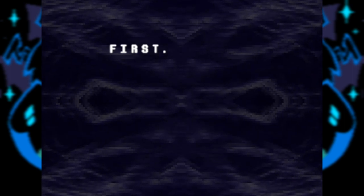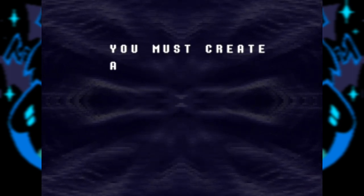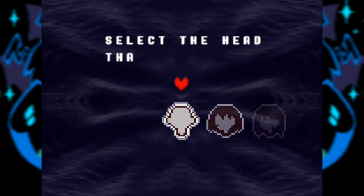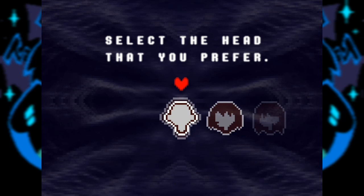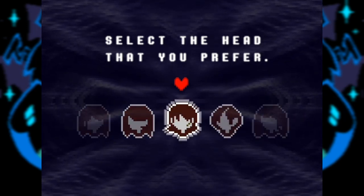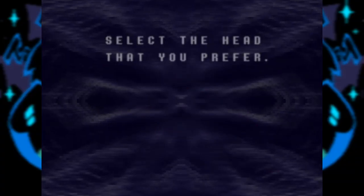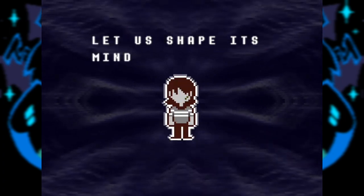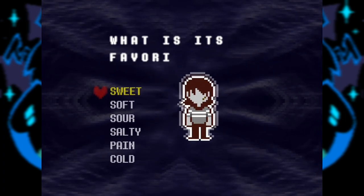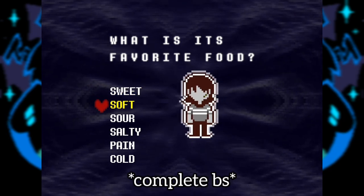So this is basically just the character customization — you're going to be selecting your character. First, we must create a vessel, or 'vessel' as it calls it. Select the head that you prefer. To move around, you just move the joystick and then press A to confirm the one that you want. It's not gonna matter too much, they're all generally the same. Oh, this one's cute. Yeah, that's the one I always go with. Let us shape its mind as your own. You put in different stuff — this is important later on in the game.